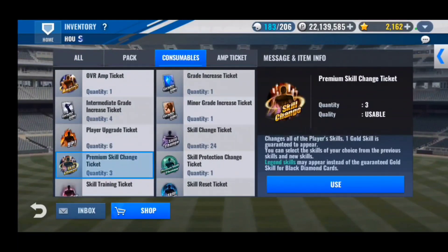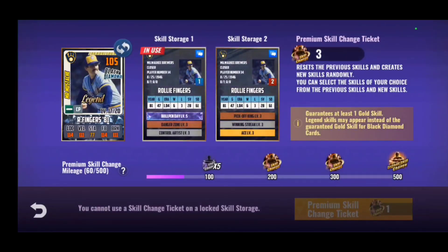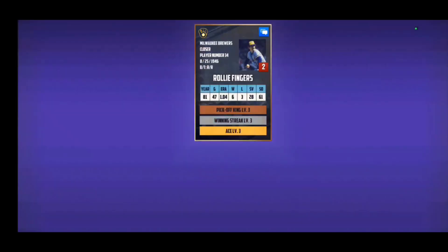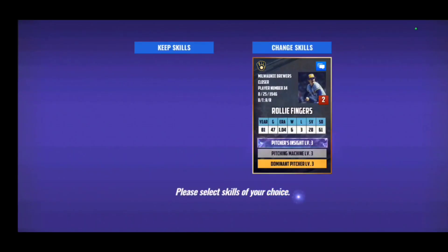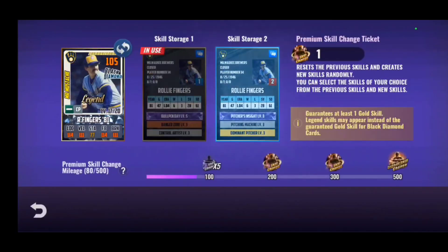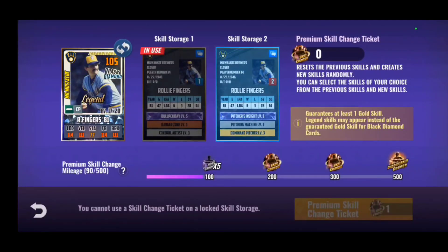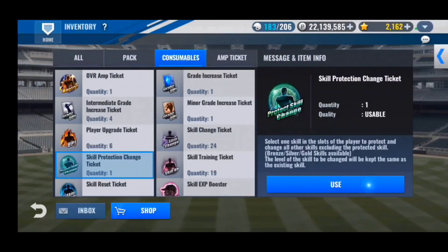Now let's use the premium skill change tickets on Rollie Fingers. By anything useful, I mean pitcher's chemistry. I'm strongly considering keeping bullpen day since it's the best skill for a relief pitcher legend. But please — you've got to be joking. Come on, it has to end sometime. We see two legend skills out of three premiums, which I haven't seen in quite some time, but we still don't get pitcher's chemistry.